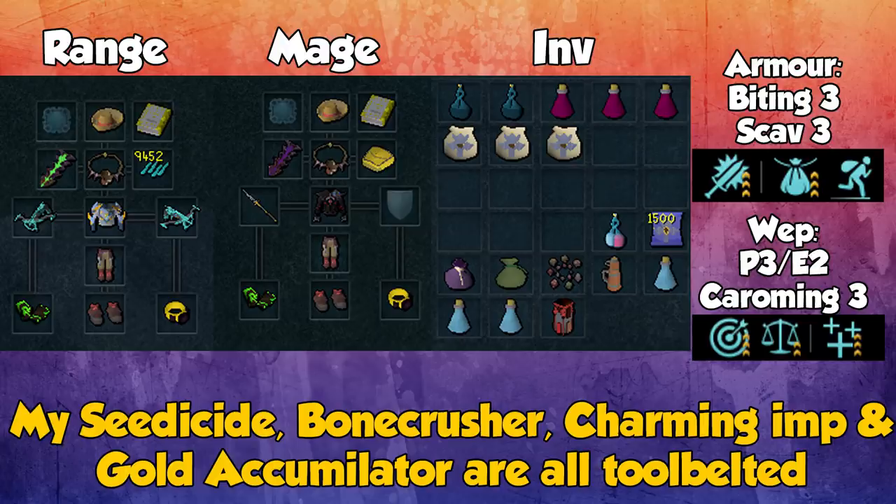For the inventory, I take Overloads, Aggression Potions, and Smoke Devil Pouches. The Smoke Devil does AoE damage and helps a ton with kills per hour, so you want to take the Smoke Devil's Scrolls and have it auto-cast those, refilling when it uses up all 500. I also take a potion to restore my stats — I take a Replenishment, but a Super Restore would be fine — used whenever I need to renew my familiar by restoring summoning points.